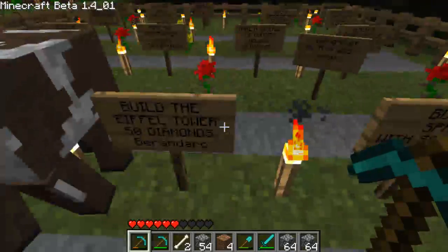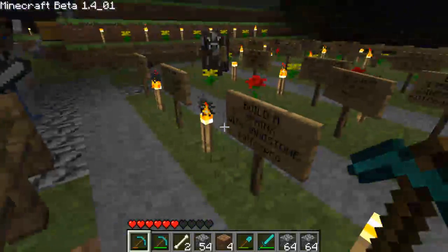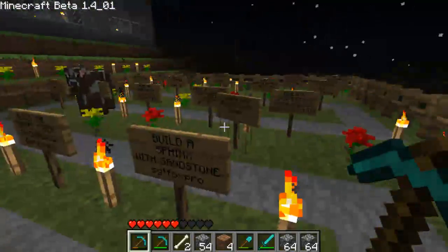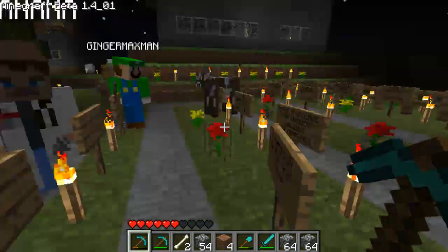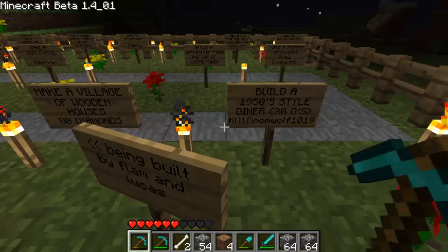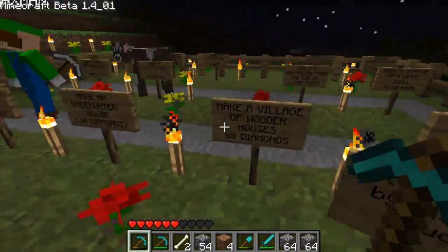So: build a Pokemon gym, build the Eiffel Tower, build a Sphinx of Sandstone — I thought that was impossible, but we have half blocks now. Build a 1950s style diner, 30 diamond reward. It's a bit pointless.